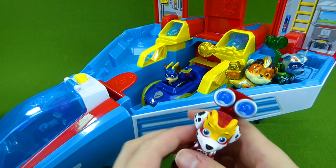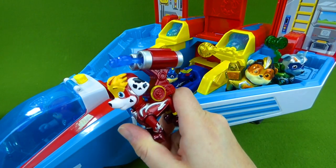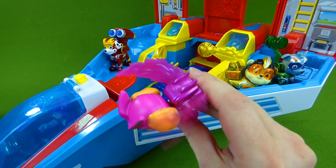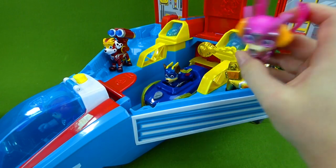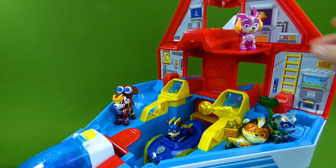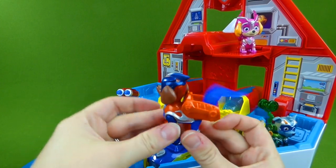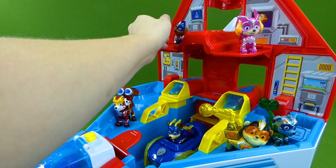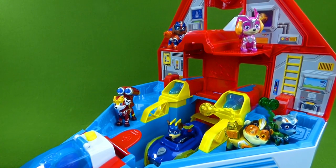We're missing Marshall with his water cannons — woohoo, and he is here. And we've got Skye with her Super Paw wings — she's flying to the rescue, and she's actually going to come all the way up here. And we've got Zuma. Now we have all of the Mighty Pups Super Paws in our cool play set.